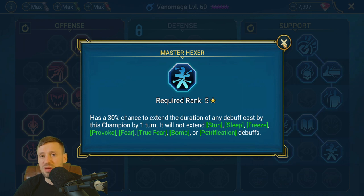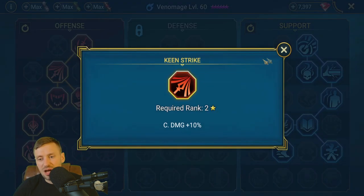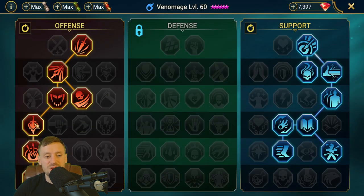That's really going to help increase our damage, speed things up, and keep everything super safe. We want crit rate and crit damage, and basically every time we get three kills we're going to get an extra 18 speed. Life Drinker keeps our HP topped up, plus some damage masteries, and then War Master for the boss.